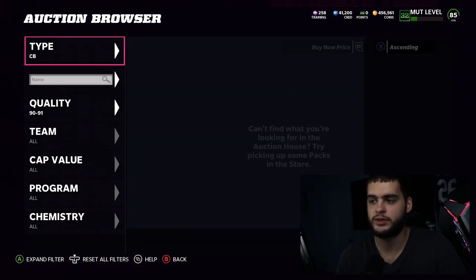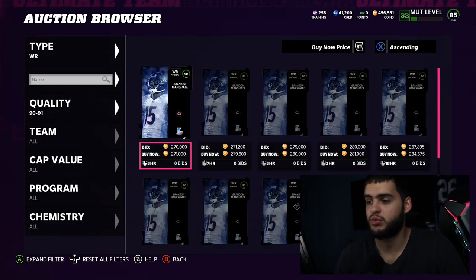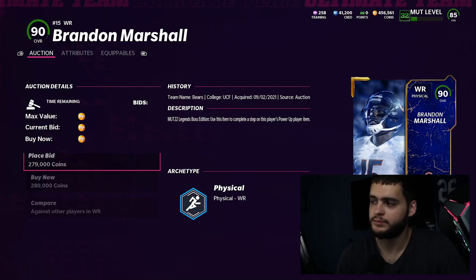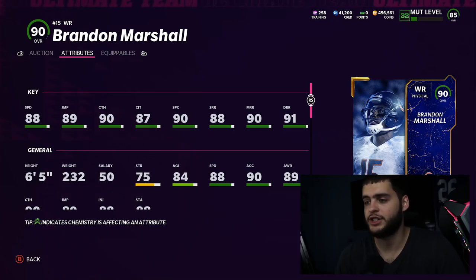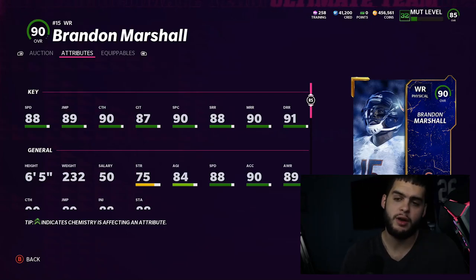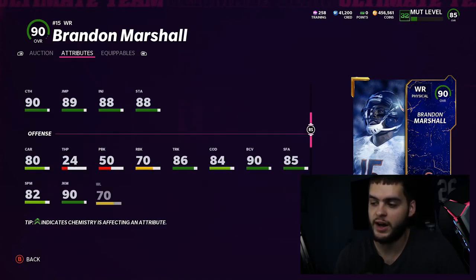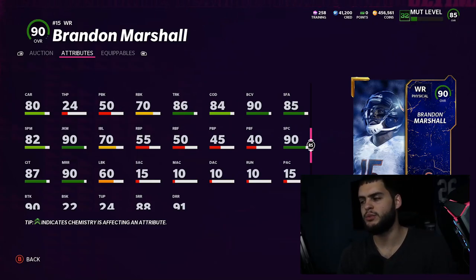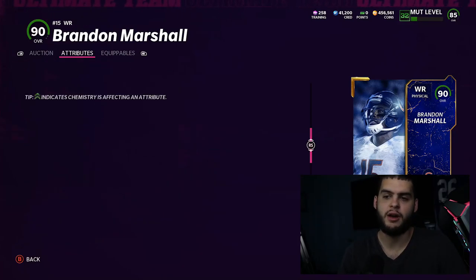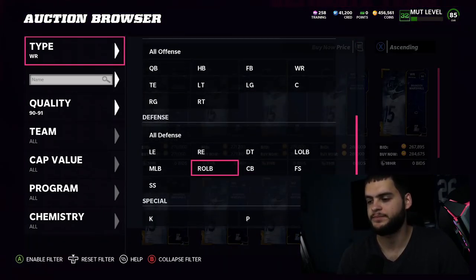Number 3 is Brandon Marshall — an absolute beast. He's 280k right now, 88 speed, 89 jumping, 90 catching, 87 catch in traffic, 90 spectacular catch, 88 short route running, 90 medium route running, and 91 deep route running. He hits all the route running thresholds and most catching thresholds. At 6'5" he gets 89 speed with strategy cards, plus stiff arm and juke — he can make you miss, jump over you, out-route you, and it's just a crazy combination you don't see that often.